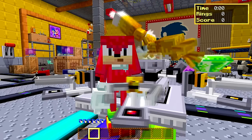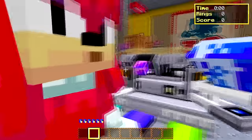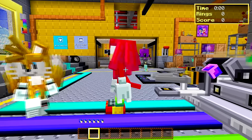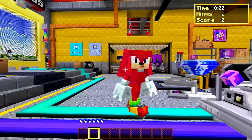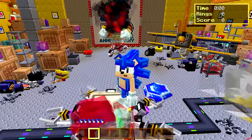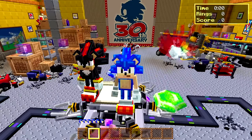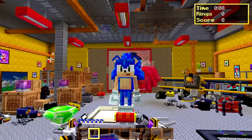Today we are going to be finding the Chaos Emeralds. We already have two of them from Green Hill Zone, so we'll have to return there, but we need them from Sky Sanctuary and also Chemical Plant Zone. The last one can only be achieved through Eggman mode, so we cannot do that yet — we'll do that in another episode. If you're new here, subscribe for more videos every single day, and drop a like if you're enjoying the series!